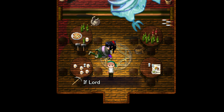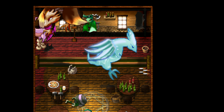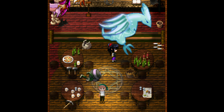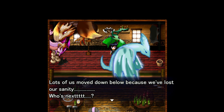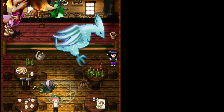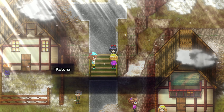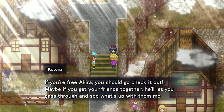If Lord Eo were here, would we be safe? Some overpowered-looking monsters — so bad I can't join them in my party and have them help me grind. This village used to be home to monsters and humans alike. Lots of those moved down below because we've lost our sanity. The darkness — don't tell me, it's the gate again. Doken stationed Mr. Gator here to keep us safe, but it's more of a nuisance — he won't let us leave. At the east end of the village there's a guy yelling about the monsters causing trouble. If you get your friends together, he'll let you pass and see what's up with the monsters.